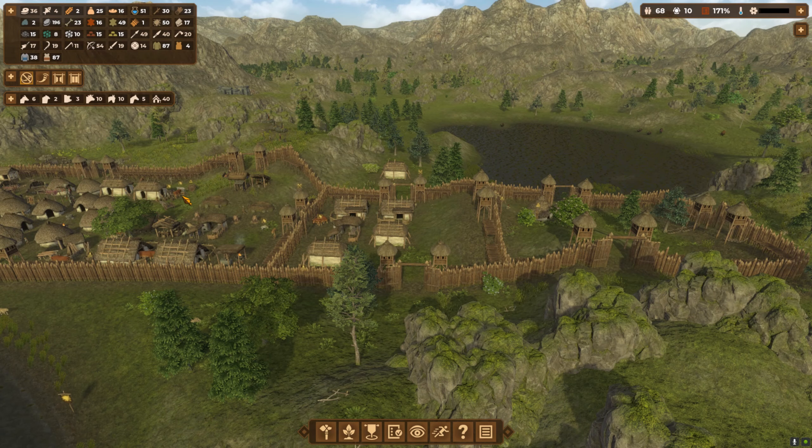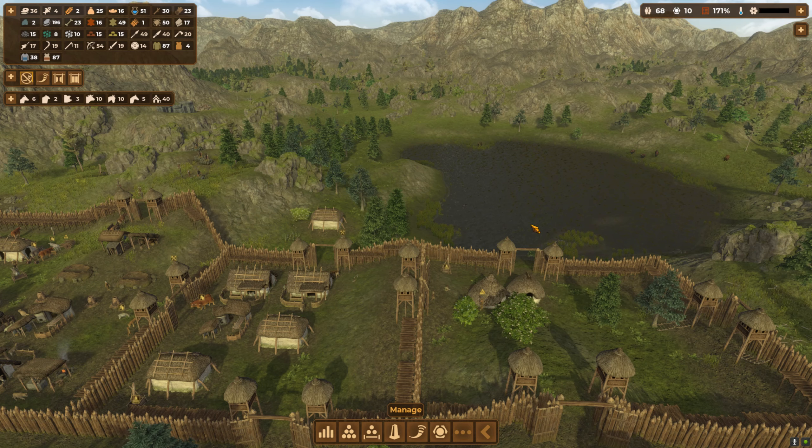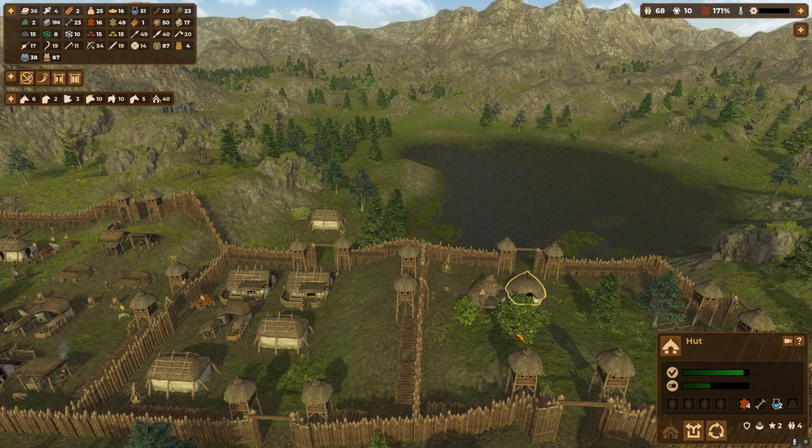Hello, welcome back to Dawn of Man, the Northlands. Last episode we left off wanting to start expanding out mainly with huts, because part of the milestones is to research all the techs and then build 30 roundhouses. Bear in mind at the minute they're just huts, so they'll all need upgrading with stone.